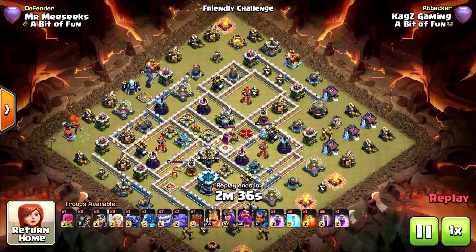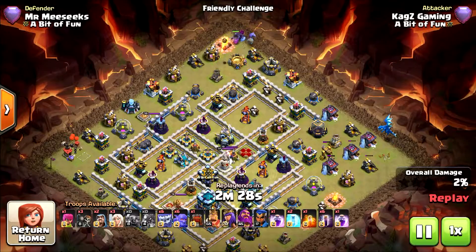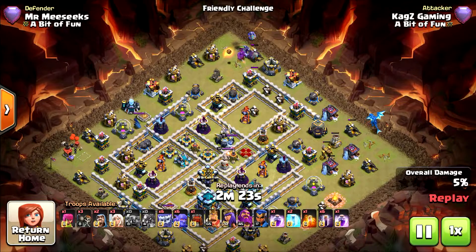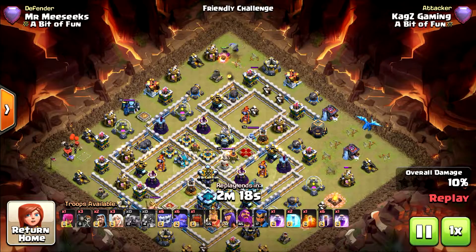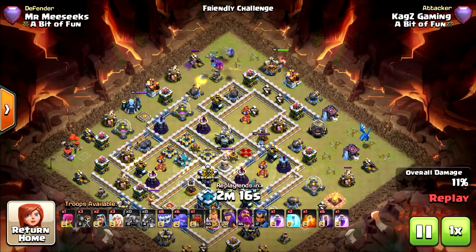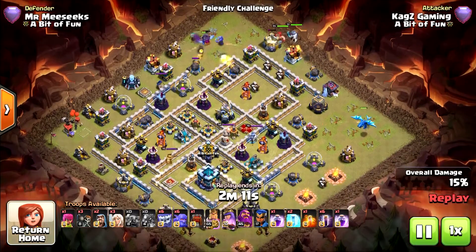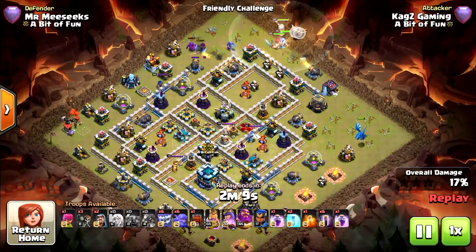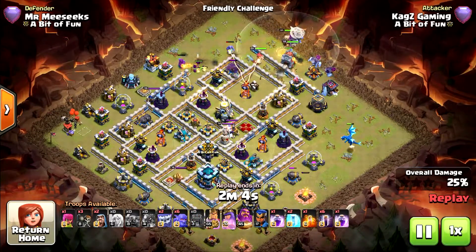I release the Wall Wrecker in the middle, and once the wizard tower and the scattershot are attacking my troops, I release the bat spells. One electro dragon from the right side, and the PEKKA with one bowler and one yeti on the other side — I just want them to funnel, not go towards the middle. Now I use the king to help with the clean in the middle, queen behind. It's very important not to use the Wall Wrecker right away because you don't want it to take a lot of damage.